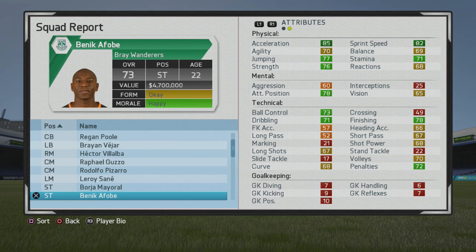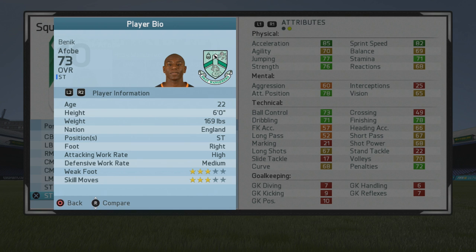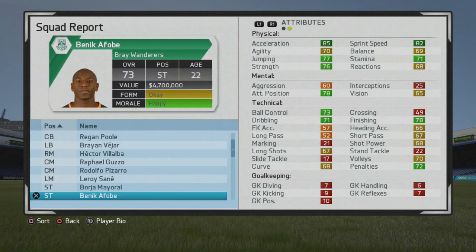Welcome guys to another player go test. I'm going to be taking a look at Benique Afoba, the 22-year-old striker who starts at a 73 overall. So he's a bit on the older side being 22 years old, but he still has some room to grow and you can make him an even better player. We'll take a look at his information now: six foot, right foot, high/medium work rates.